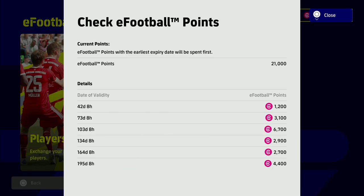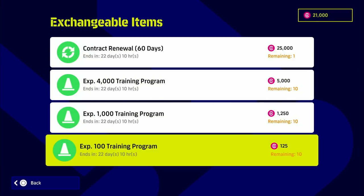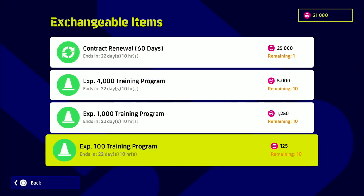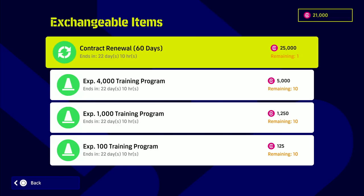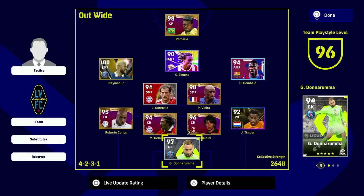You can check your balance and see when points are going to be expiring, so you do have to use these. The items — we get trainer points but you don't really need them; they're very costly. The contract renewal is 25,000 points, so I think that's a bit of a waste depending on how contracts will be working, which we have yet to see.